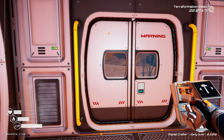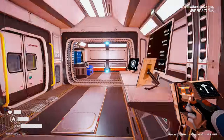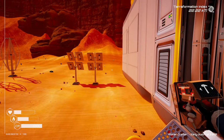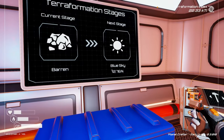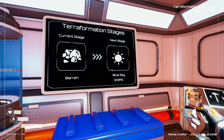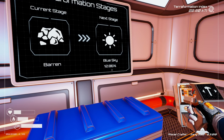Welcome back to Planet Crafter! Last episode we got tier 2 heaters, tier 2 veggie tubes, tier 2 drills and solar panels, backpacks - everything is tier 2. Today we're going to continue the terraformation. We are 12% towards blue sky and I have a feeling we might hit blue sky this episode because we're cruising along very nicely.